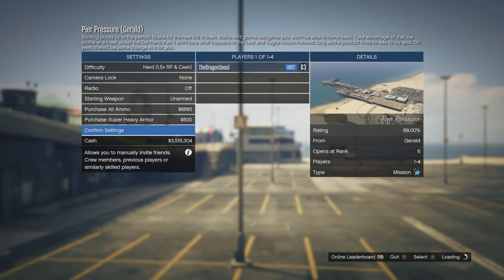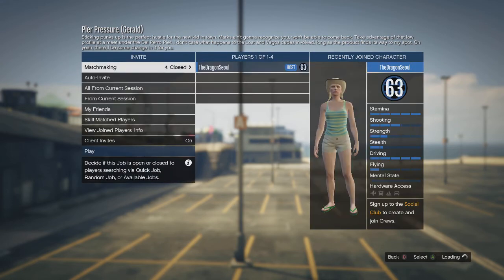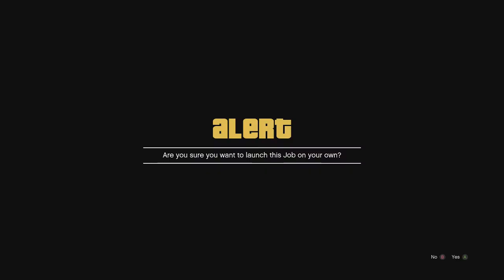We're going to be playing Peer Pressure in GTA Online. It is a mission given to you very early in the game by Gerald. It unlocks at rank six. We'll go at it on the hard difficulty setting, only use our pistol, do it solo in free-aim. So let's begin.